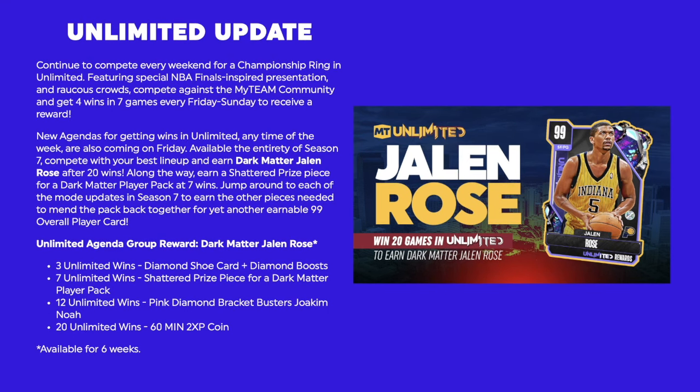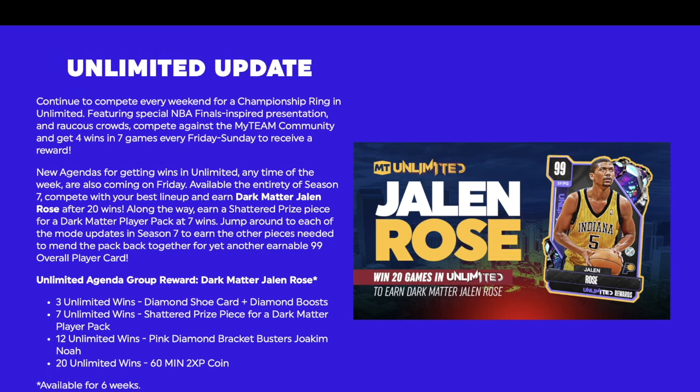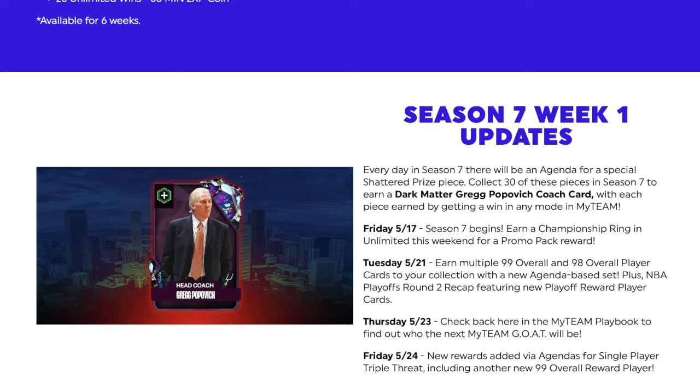I don't know man, we got to see the animations first. I'm really kind of underwhelmed. The GOAT thing looks exciting but I don't even know how you earn it — I'm thinking you just have to open up crazy packs just hoping you get one. People are going to be pissed about that. Every day in Season 7 there will be an agenda for a special shattered piece. Collect 30 of those pieces in Season 7 to earn Dark Matter Greg Popovich coach card, with each piece earned by gaining a win in any mode in MyTeam. You need to collect 30 of these pieces. Also: earn championship rings in Unlimited, earn multiple 99 Overall and 98 Overall player cards with the new agenda base set, plus NBA Playoff Round 2 recap.